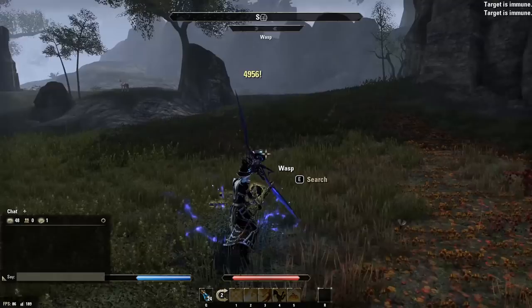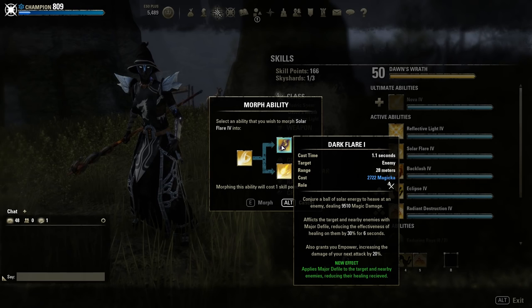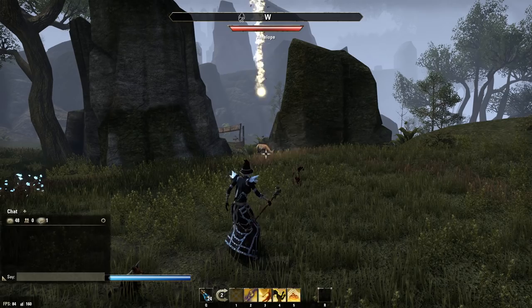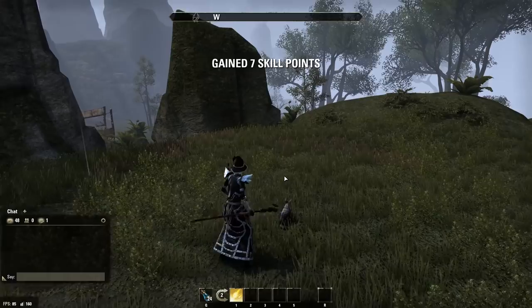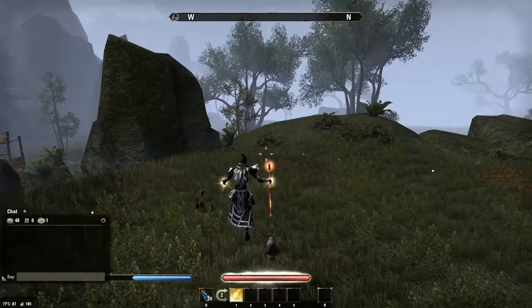Solar Flare has two morphs. Dark Flare is a single target damage skill — a slow projectile but it deals insane damage. Then we have Solar Barrage, which is more of an AoE skill. It also gives you the Empower buff, which increases your next attack by 20%.